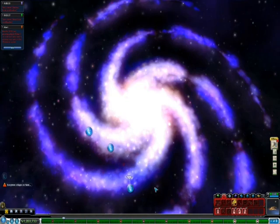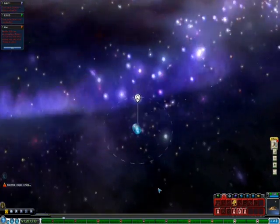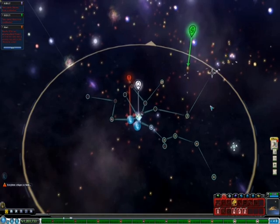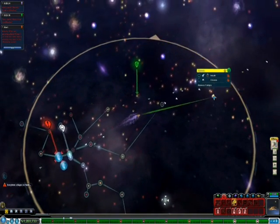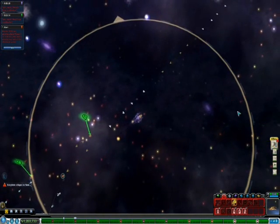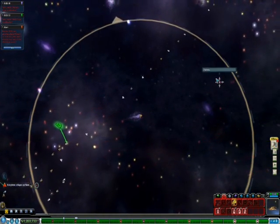Anyways, let's begin. I'm down here right now and we're going to make our trip. Before you leave, I'd suggest having the Interstellar Drive 5 and Max Energy 5. The trip is very taxing on resources.